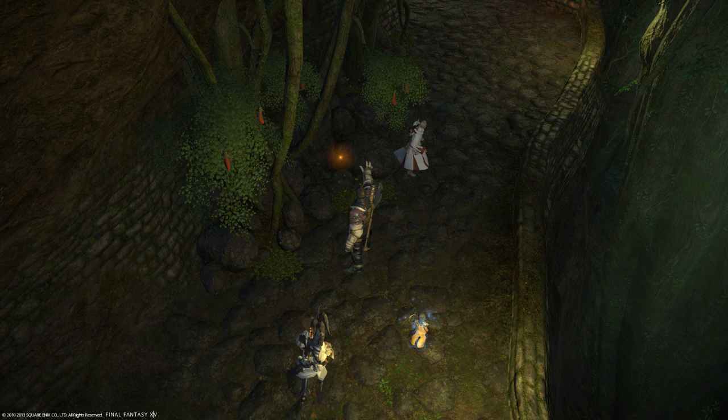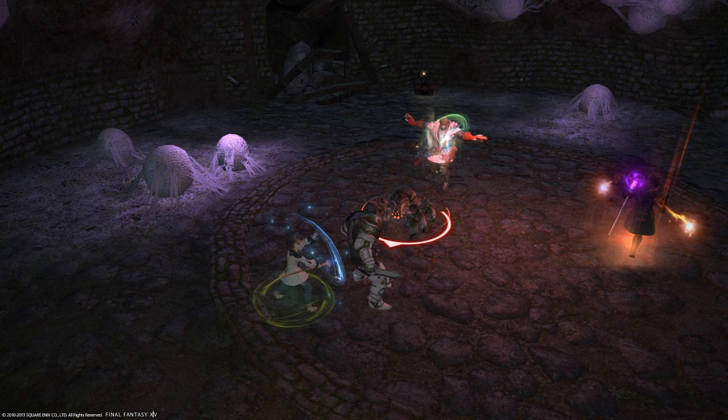You'll also notice a giant door in the first room on the left-hand side from when you walk in. This door is reminiscent of the 1.0 version — there are side rooms that lead to treasure coffers. Keep an open eye, watch the map, and you will see that there is a lot of extra loot sitting around in this dungeon.